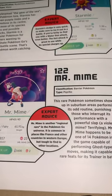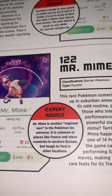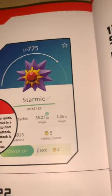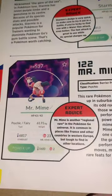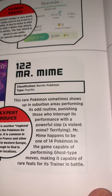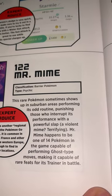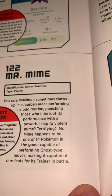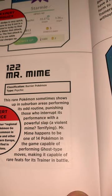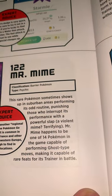We're on to 122, Mr. Mime. Classification is Barrier Pokémon, Psychic type. The HP on this one is 43. This rare Pokémon sometimes shows up in suburban areas performing its odd routine, punishing those who interrupt its performance with a powerful slap — a violent mime, terrifying. Mr. Mime happens to be one of 14 Pokémon in the game capable of performing Ghost-type moves, making it capable of rare feats for its trainer in battle.